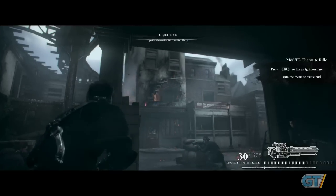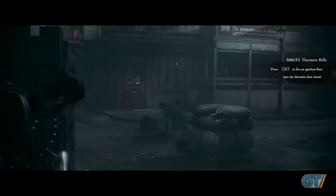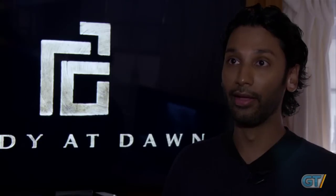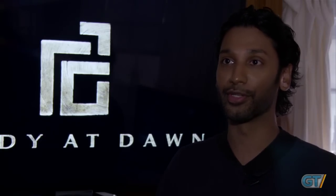Blackwater is something that not only exists for game purposes — as you've seen in the demo and in the story — but also something that the player will carry. They will be able to actually use it in the game at different points to get away from dangerous situations.